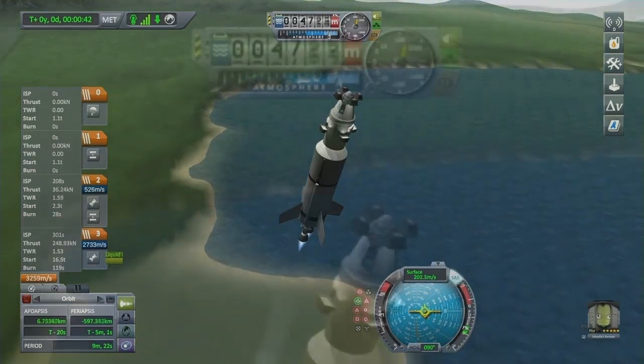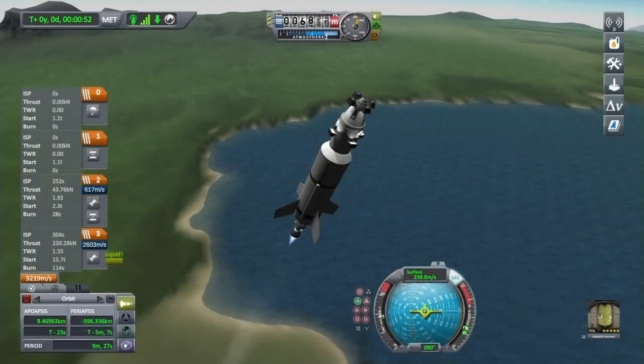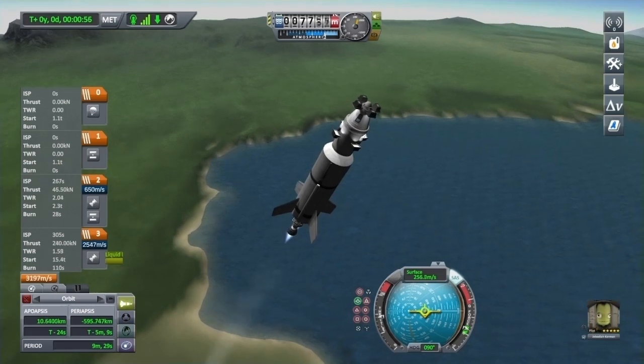Also be mindful of your altitude — you want to be at a heading of 45 degrees on the navball when you are anywhere between 10 and 15 thousand meters above sea level.